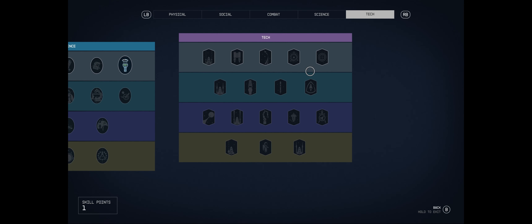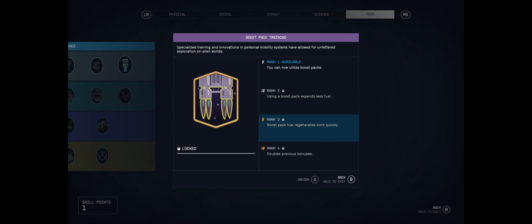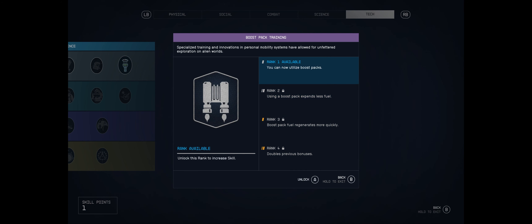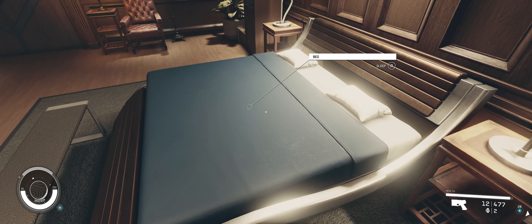Curiosity got the better of me - we did get a boost pack in our Constellation welcome pack, so I'm taking Boost Pack Training. Level one lets you use them; level two expends less fuel and regenerates more quickly; higher ranks double those bonuses. To unlock the next level I need to boost jump 10 times while in combat. Rocket man, here we come!